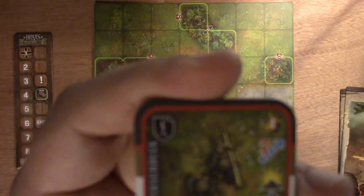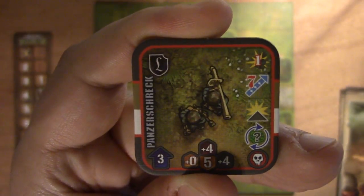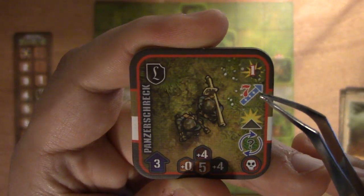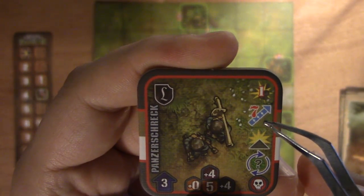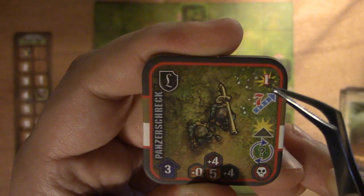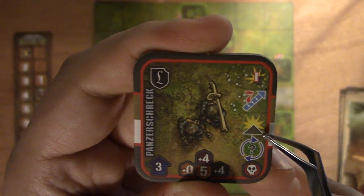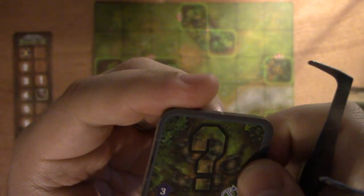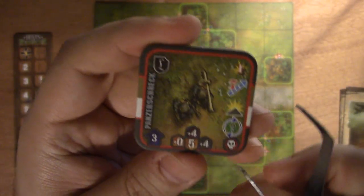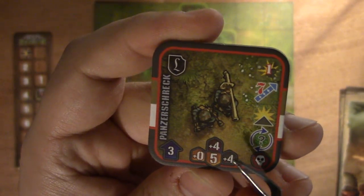When you're looking at your counter, not all counters have all these symbols — it depends on the type of counter. For example, this bazooka unit has counters unique to it: there's a destruction symbol for attacking buildings, a range limit, an extra point of damage against tanks called perforation, and a flip symbol meaning they have a backside — they can move around the battlefield hidden. And then there's how much damage it can take.